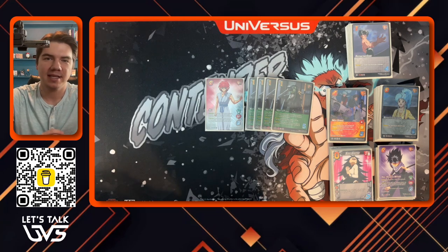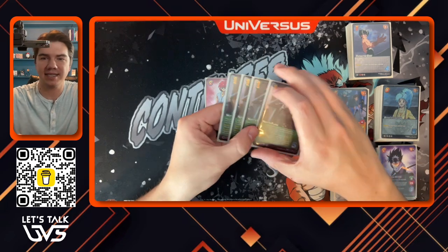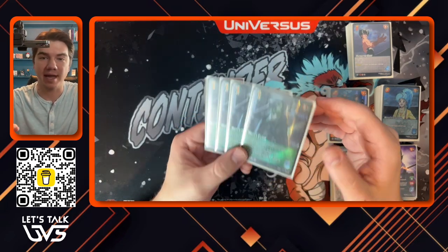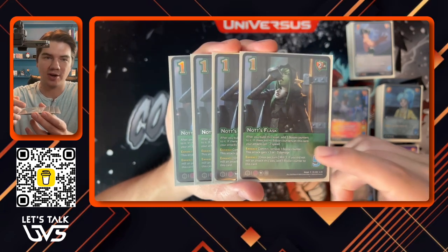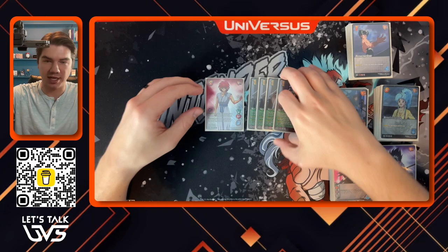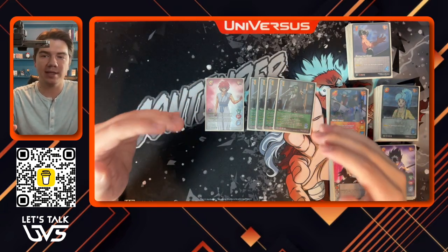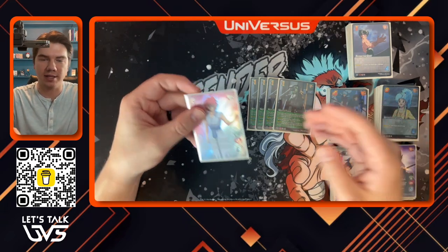Let's talk about Jin and specifically how Knott's Flask from Critical Role has revolutionized this character for me in terms of competitive play. Before I jump into Knott's Flask and why this card is so key to unlocking Jin, let's first talk about Jin himself, what he does, what he really wants to see from his deck, where his weaknesses are and where his strengths are.